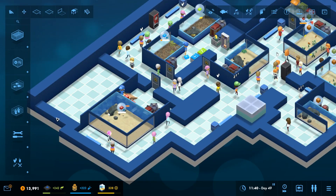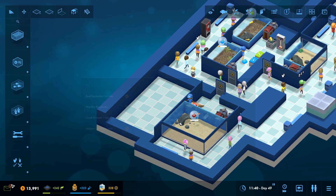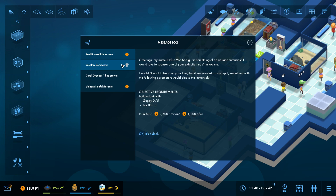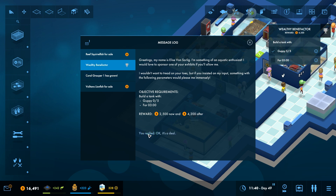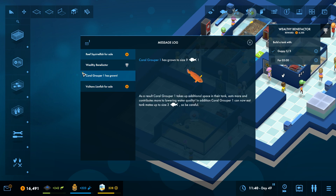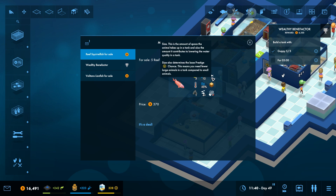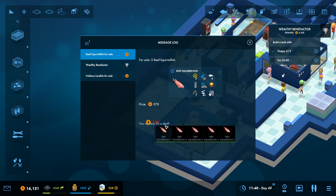Right, let's just continue. Let's tackle these messages first. We've got a wealthy benefactor who wants us to build a tank with guppies in. That's annoying because we've already got it. But we can just accept that — lovely job. The coral grouper has grown, and then we've got some reef squirrelfish made available to us.